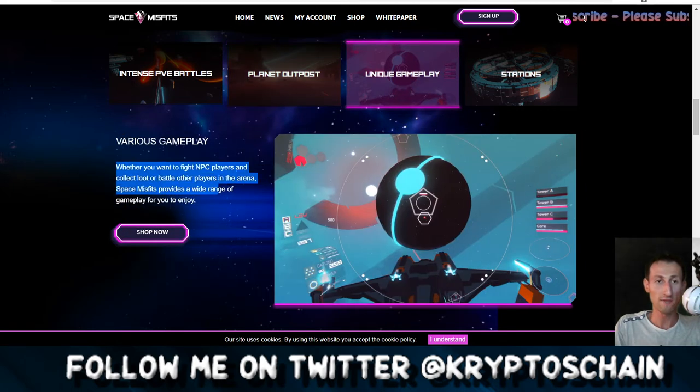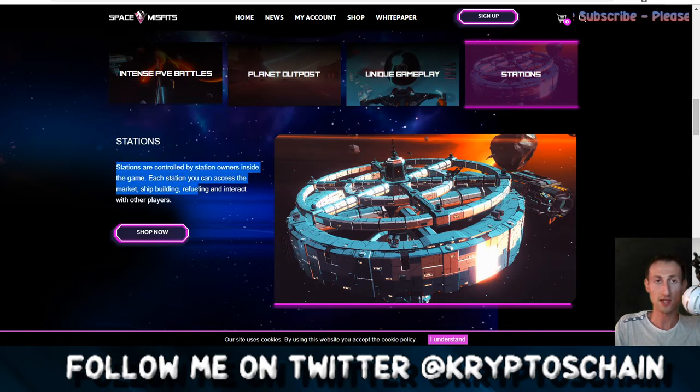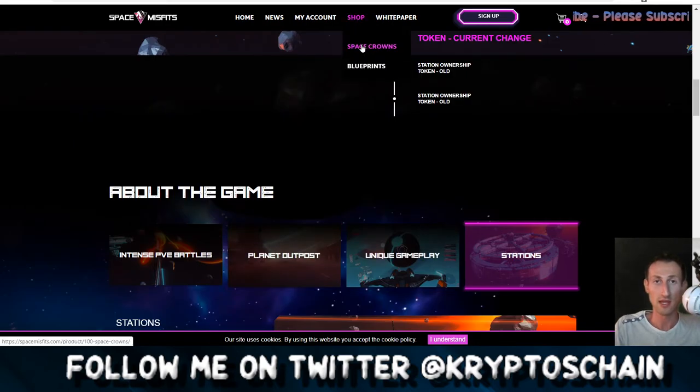For unique gameplay: whether you want to fight NPC players and collect loot or battle other players in the arena, Space Misfits provides a wide range of gameplay. The stations are controlled by station owners inside the game — at each station you can access the market, shipbuilding, refueling, and interact with other players. These are kind of like towns in traditional games, except in this space game they're space stations where you can talk to other people, go to NPCs, purchase basic items. Some items may be fungible tokens — like consumables that have no limits, such as health drinks or similar.